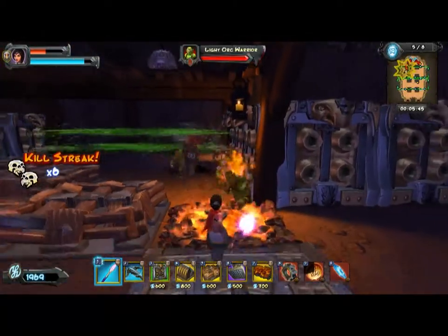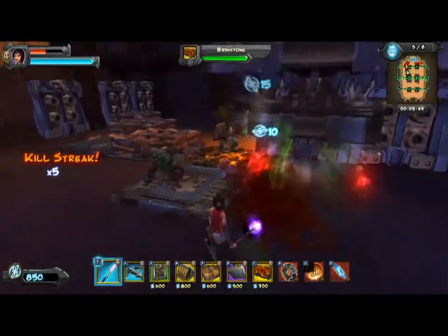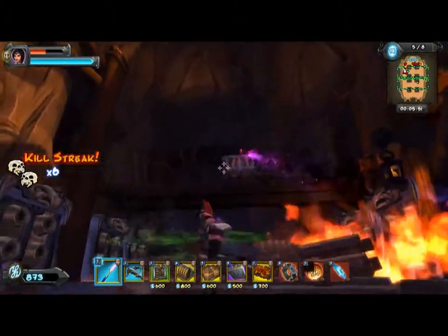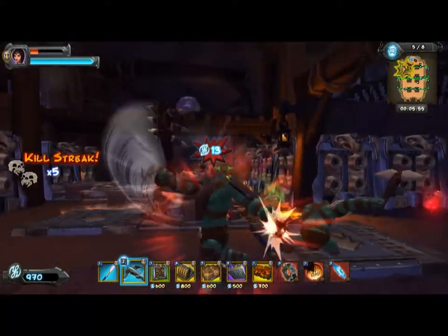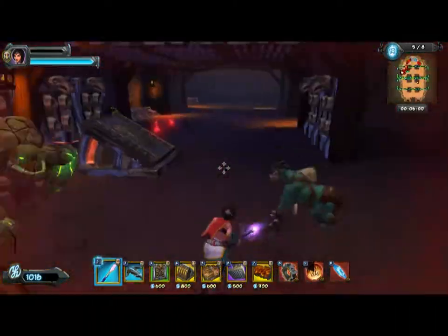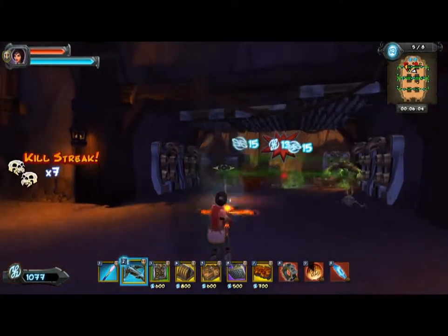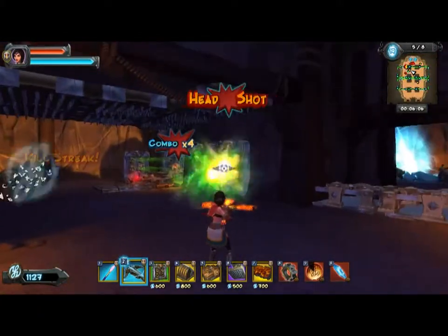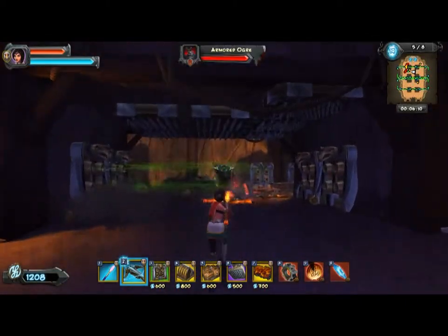I'm looking good — they don't stand a chance. I forgot I have a crossbow too. I have really low HP — okay, here's the potion. I forgot I have a crossbow. That would have made dealing with earthlords in the previous wave way easier, because the headshots from the crossbow are really strong.